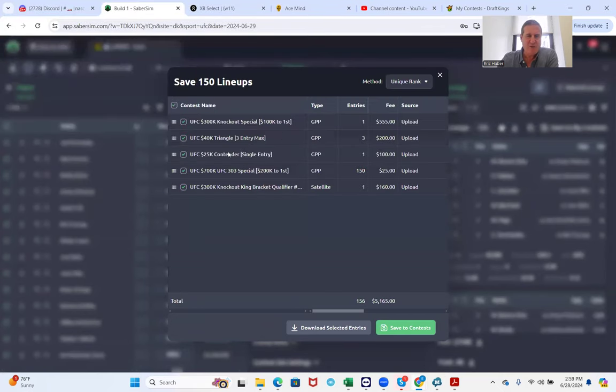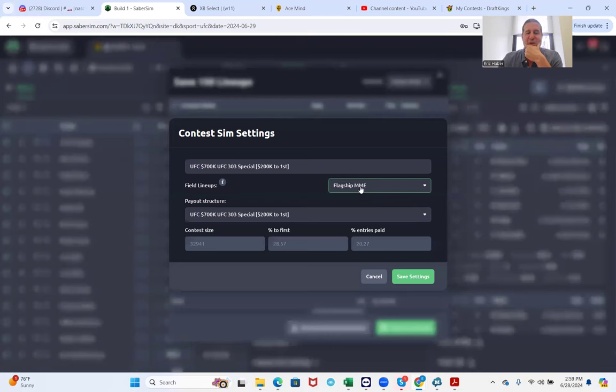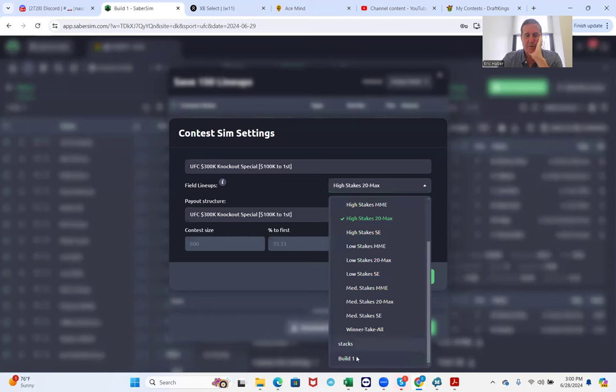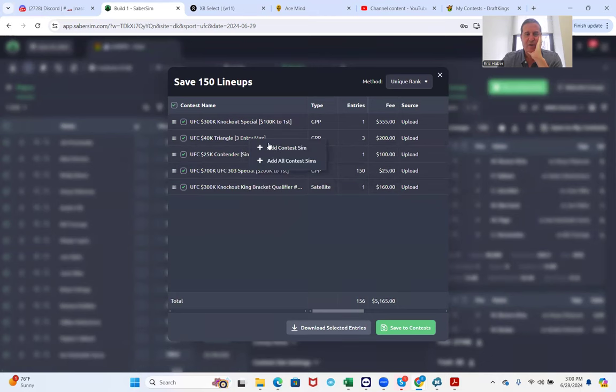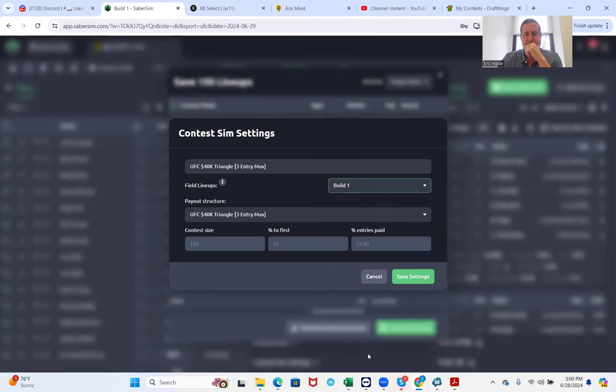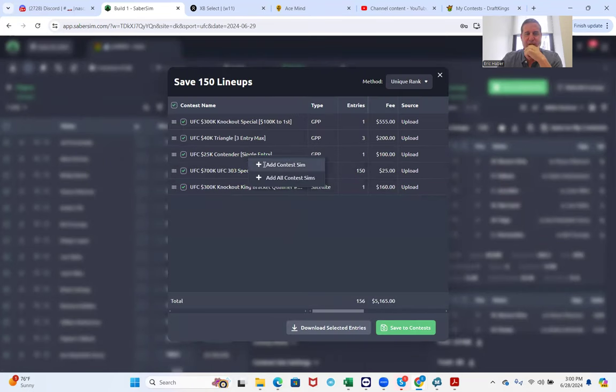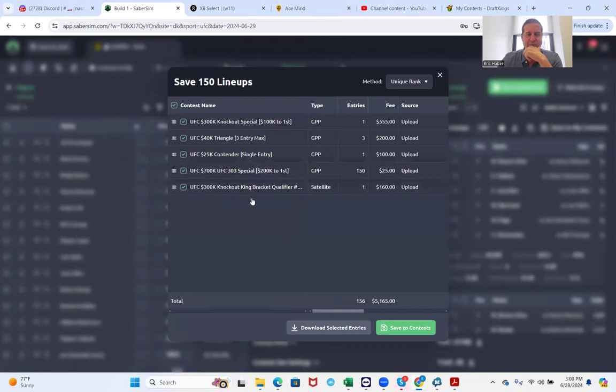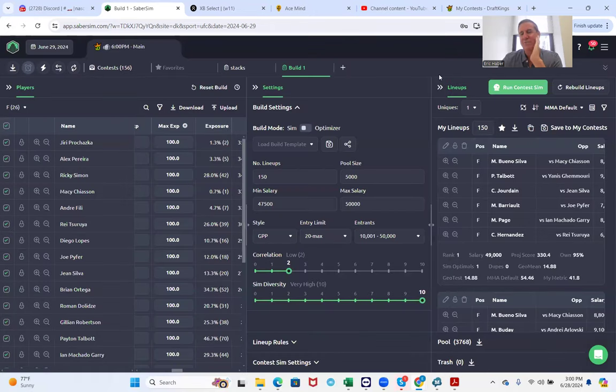We're going to save our lineups and then within this One Knockout Special, we'll right-click, add contest sim, and instead of using the field lineups flagship MME which is the default for Saberson, we're going to use Build One. We'll hit save and do this for all of them — build one, save settings, add contest sims. This is not exactly accurate because the ownerships may be different for the other contests.